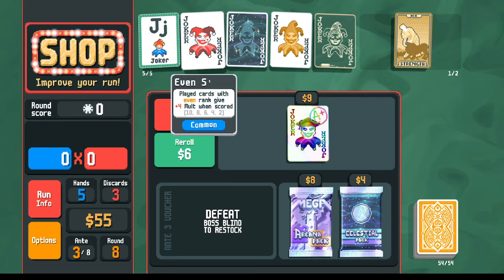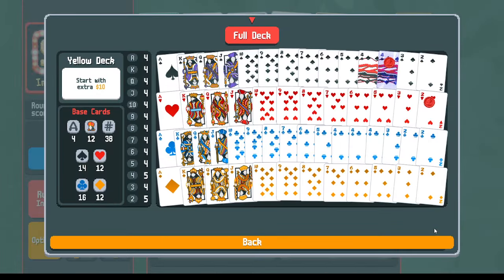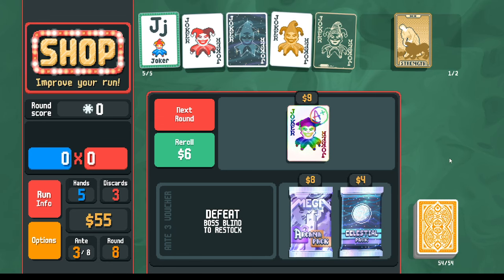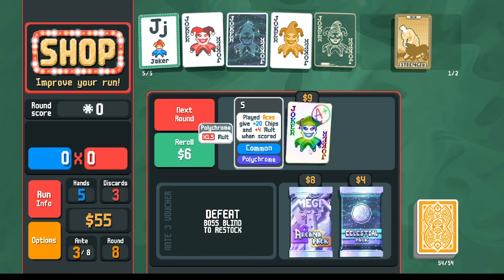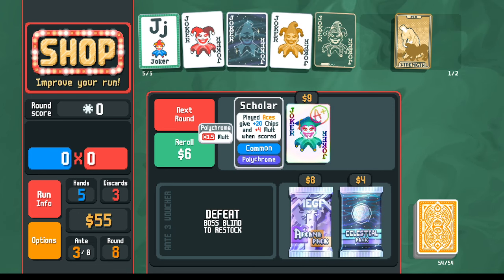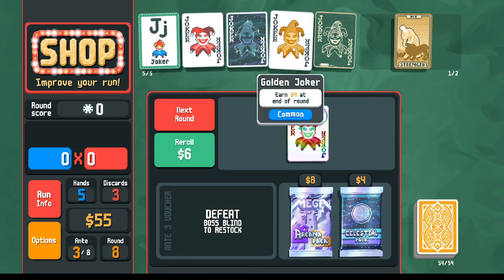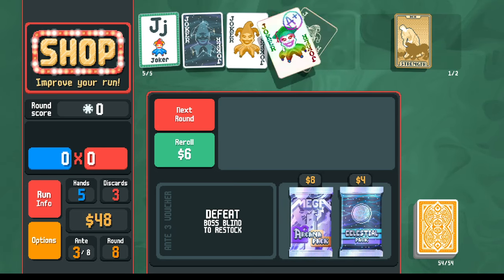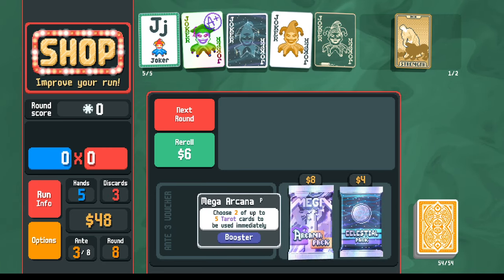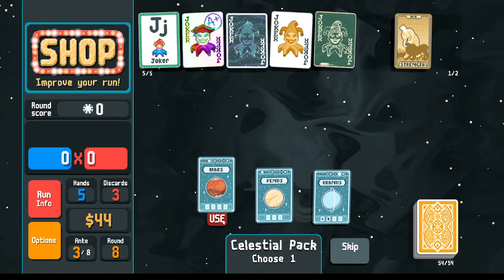Scholar is polychrome — that might be an incentive to go for aces. I'm thinking about replacing Even Steven with the Scholar. The safer, correct thing to do is stick with fours and twos and not be swayed by the polychrome effect. But I could also get rid of the Golden Joker and pick up Scholar. Let's do it — get rid of Even Steven, pick up Scholar with the polychrome effect, then go celestial pack looking for full house or potentially four of a kind with aces.